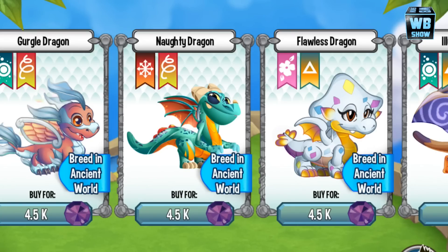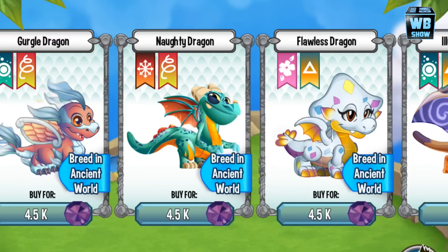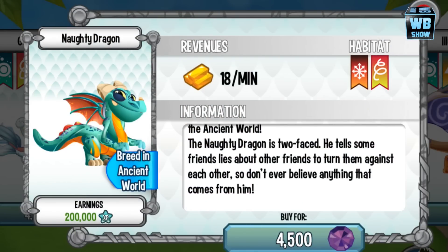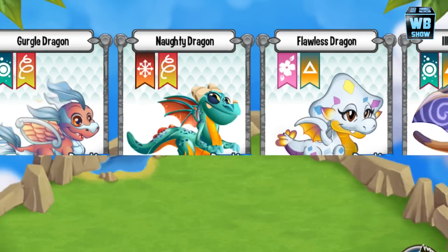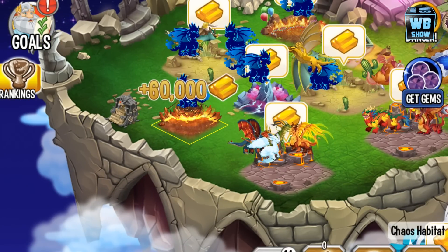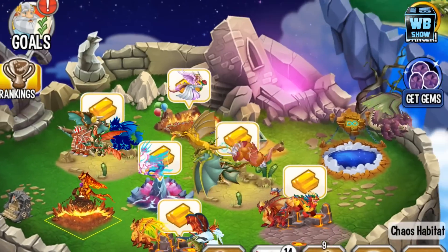Welcome back to another Dragon City video. Today we're looking at the Naughty Dragon. It has a sphere symbol and a happy symbol. There's also a little arrow-looking symbol — I think that's the chaos symbol — and it is.